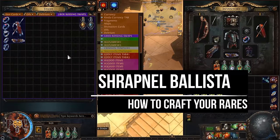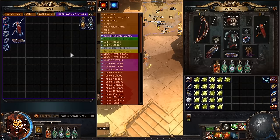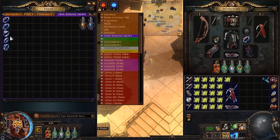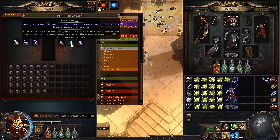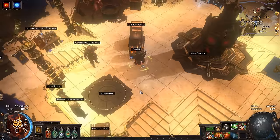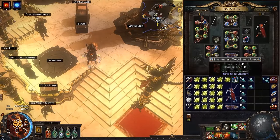Now for the crafting guide: crafting items for the Shrapnel Ballista build can be very easy and cheap. A lot of new players don't know how to craft their items and overpay on the trade website. In this section I'll show you how to craft a quiver, belt, and ring. First, take some intrinsic catalysts — these are the most important, as they boost attributes.